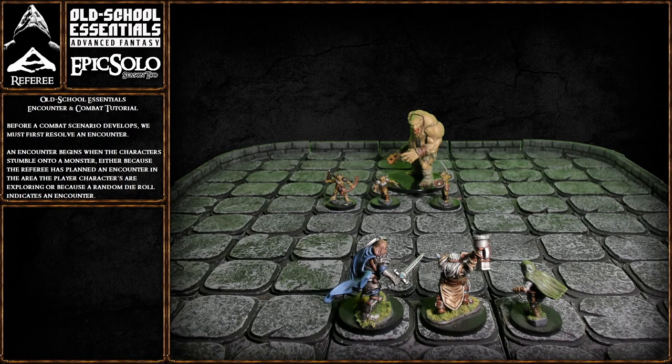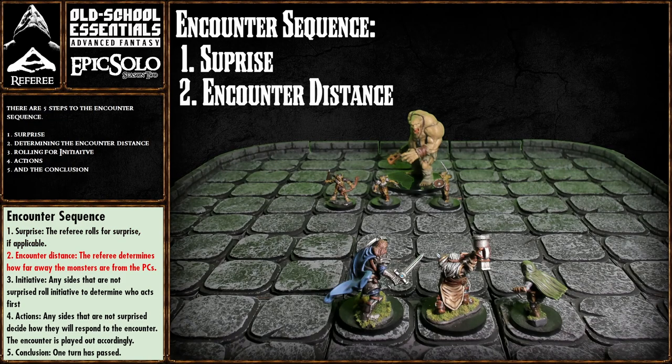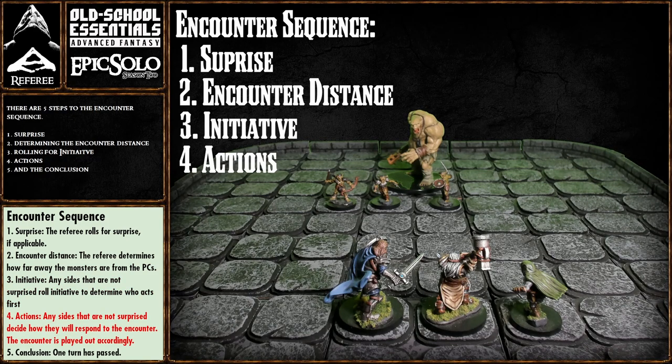Now I know what you're thinking — you want to see this ogre smash these adventurers, and so do I. But before a combat scenario develops, we must first resolve an encounter. An encounter begins when the characters stumble onto a monster, either because the referee has planned it or because a random die roll indicates one. There are five steps of the encounter sequence: one — surprise, two — determining the encounter distance, three — rolling initiative, four — actions, and five — the conclusion.